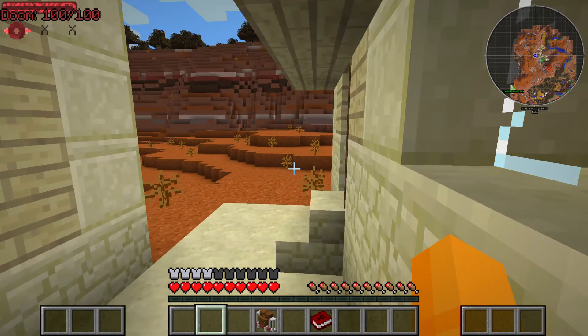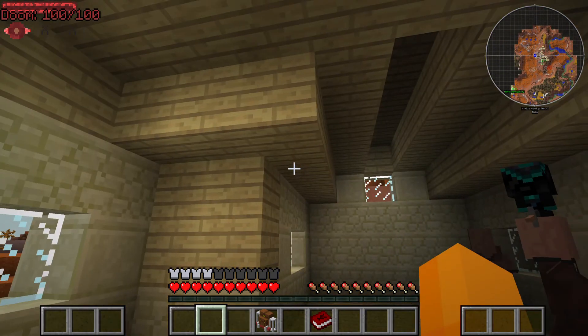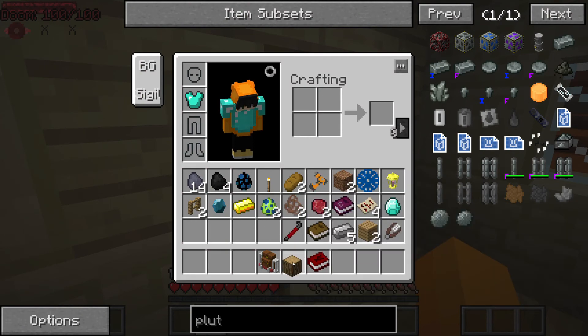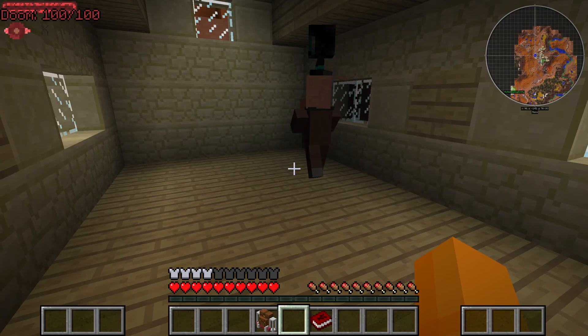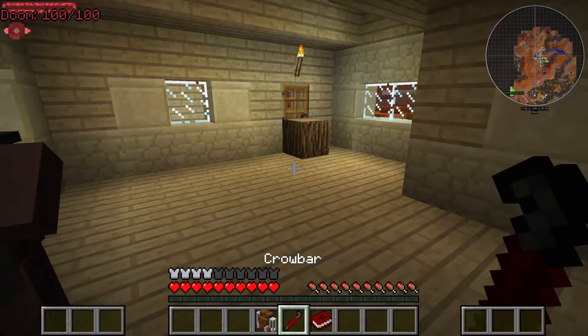Let's see — let's check you. You have... oh, that's a nice hat! Okay, I want your hat please — don't be difficult, I will crowbar you.